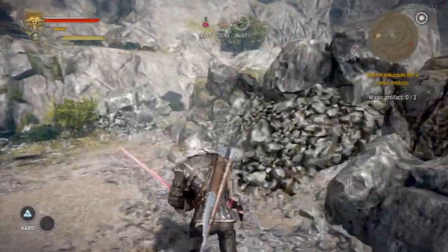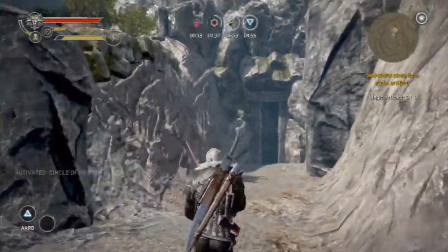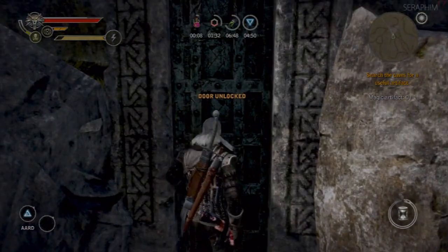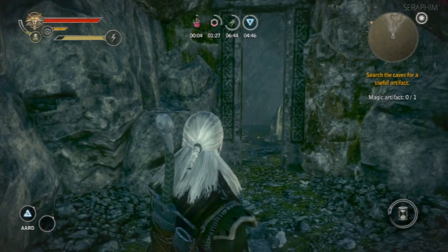I had an advantage over somebody just picking the book up because I'd played the game, so I knew what to picture in my head when he said he was using the Ard sign and then chopped this demon. But everyone else is just like, what the hell's an Ard? Because it's a pretty obtuse word.